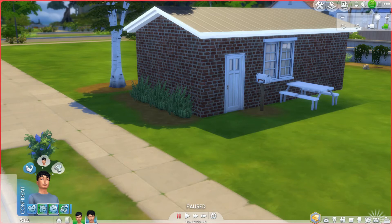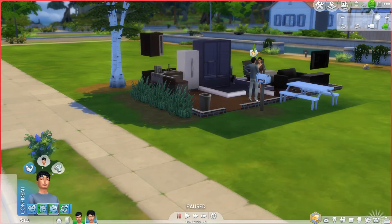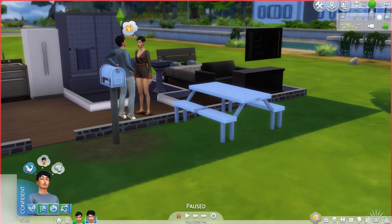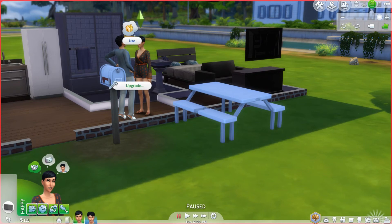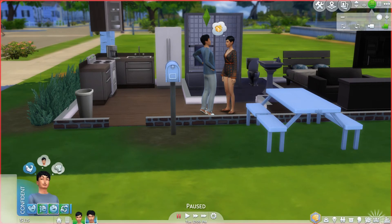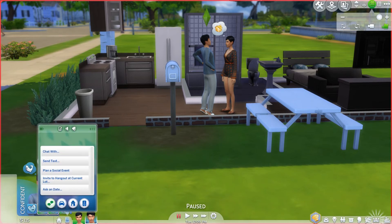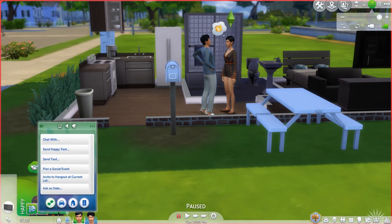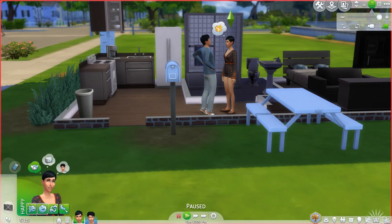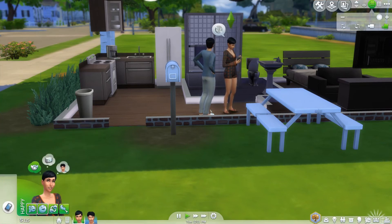Now we're going to try to make one of these sims get welfare. She is pregnant right now — well, I think she's pregnant. She's not, because you can't take a pregnancy test. But we're going to have her find a job and apply for welfare.